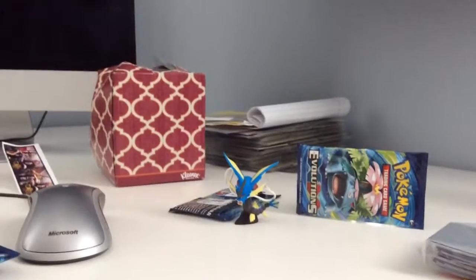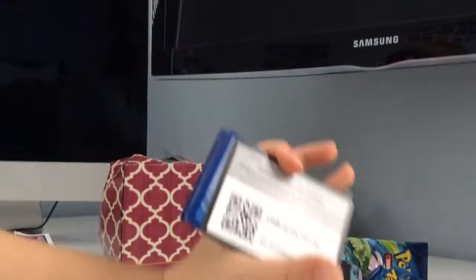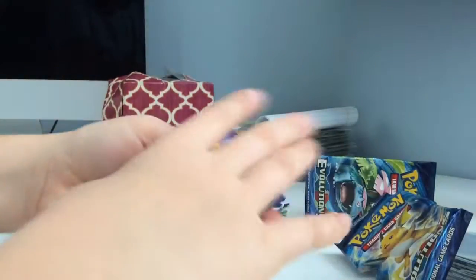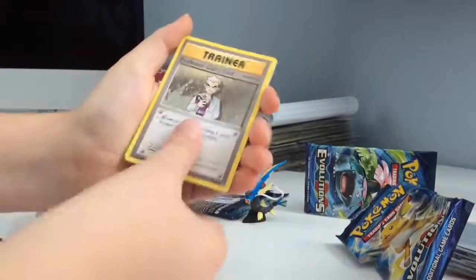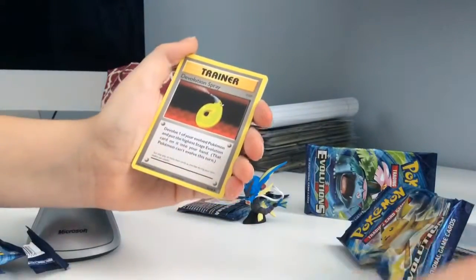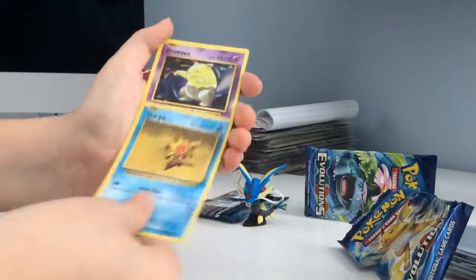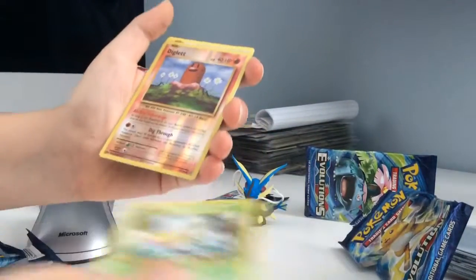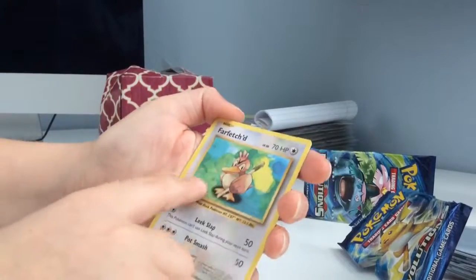Going on to the first Raichu pack. Here's the code. 1, 2, 3, switch. We got a Trainer Professor Oak's Hint, a Metapod, a Trainer Devolution Spray, an Energy, a Starmie, a Drowzee, an Electabuzz — we're getting a lot of those today — a Weedle, a Holo Diglett, and a Farfetch'd. I love how they designed them with the paint in the background.